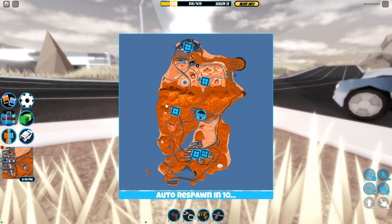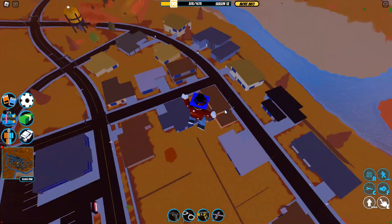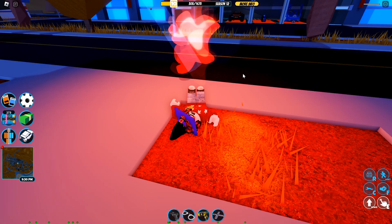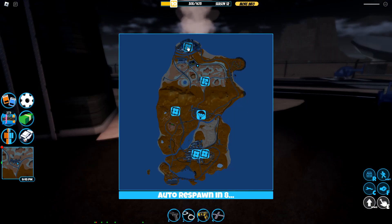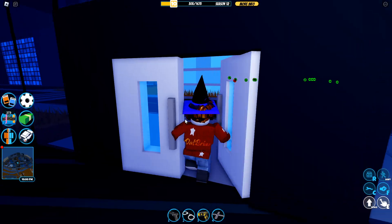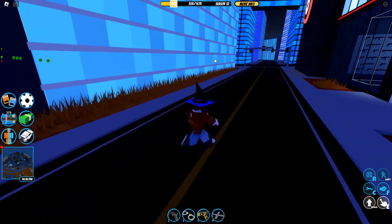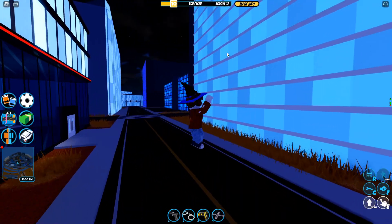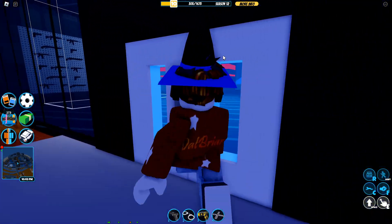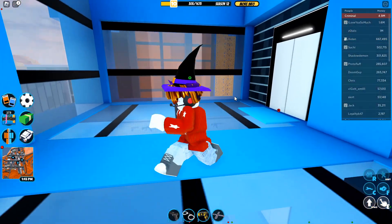When you die, you get a 'choose spawn' option and you can pick wherever you want. The parachute spawn point drops you in right over the town with a parachute. There's also the military base spawn, a gun shop spawn in the city, and regular police or prison bases. For criminals, you can spawn at the town and the gun shop as well as any of the criminal bases if you have the Crime Boss game pass. The parachute spawn is useful - if a cop is camping the bases, you can just click the parachute option and run.